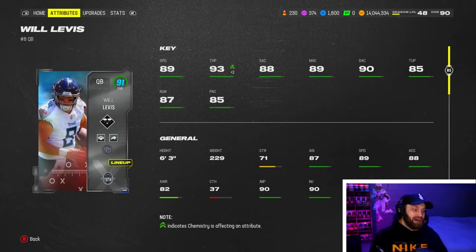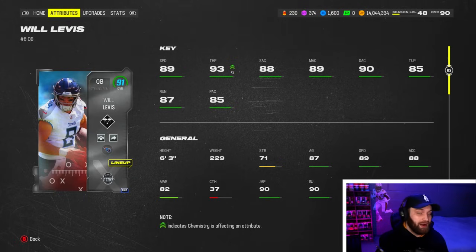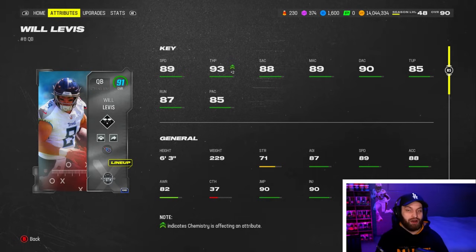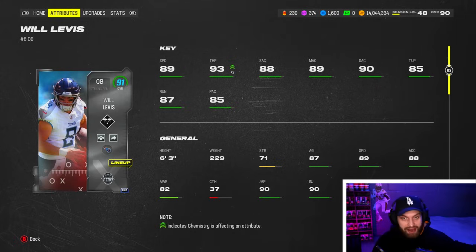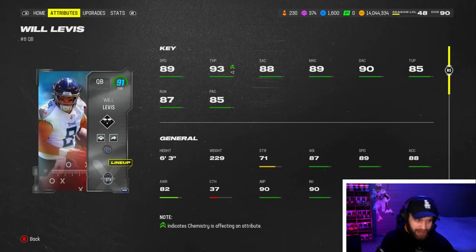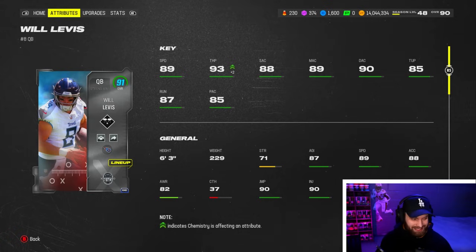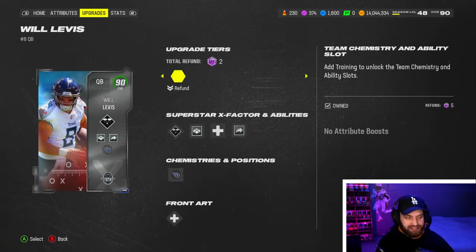Look at Will Levis — 89 speed on him, I did not expect them to bless him that crazy. 89 speed is nice, and he's already below 550k and he just came out. For today's economic system, that's not bad for a quarterback. He has solid stats: 88 short, 89 medium, 90 deep — that's nice. Compared to Vick, I think Vick has 90 throwing under pressure at 88 overall, and he's also another Slinger 1 quarterback.